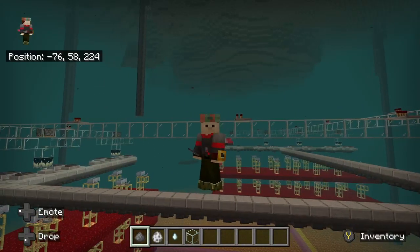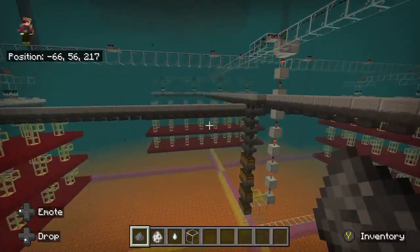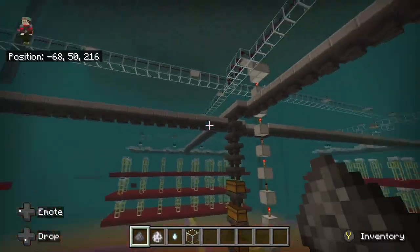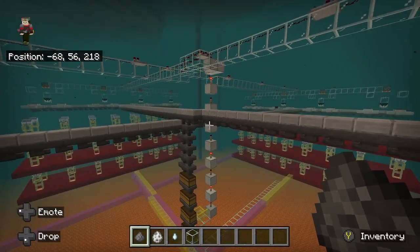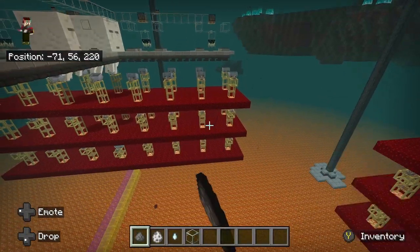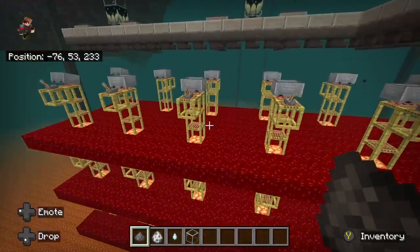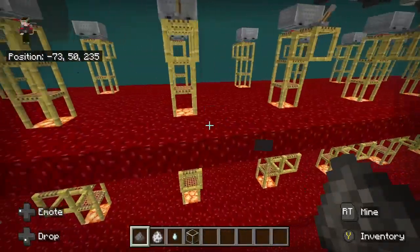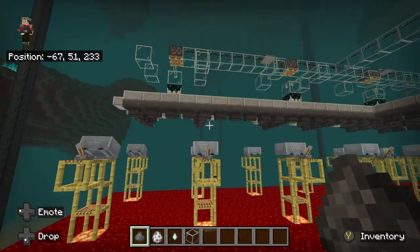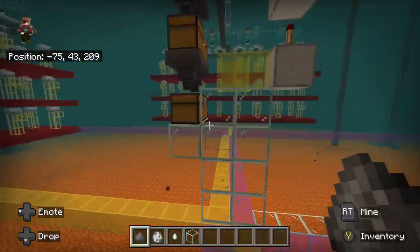Let's talk about creepers versus ghasts for a minute. Creeper farms are complicated — you have to pick the right biome for best rates, you have water flows for item delivery. You're going to use a lot more blocks than this. I used netherward blocks because I didn't want to deal with skeletons. You can use any solid block, just keep it lit — no endermen or skeletons are going to spawn here, and these ghasts are just going to die.